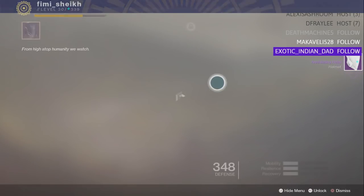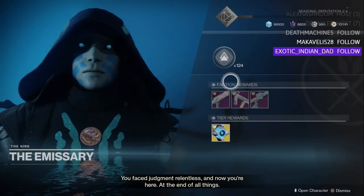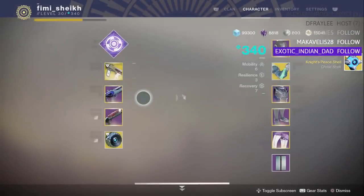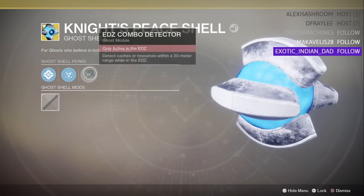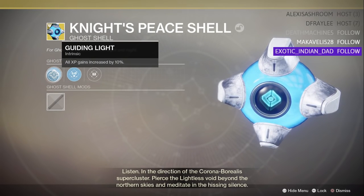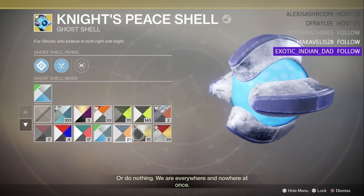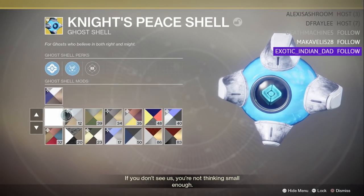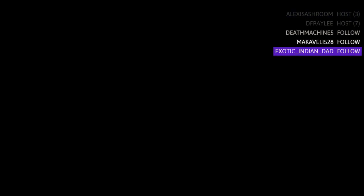There's an exotic ghost for going flawless — okay, that's interesting. Let's have a look at this: the Night Piece Shell. This actually looks kind of cool. I'm not really into cosmetic stuff that much, but this looks cool — I'm not gonna lie. Does it look better than the disco ball? I don't know, we'll keep it on for now.